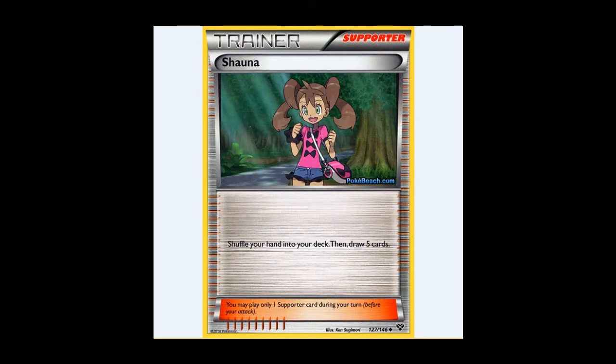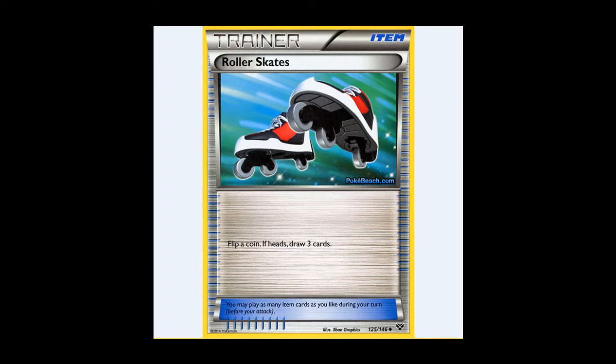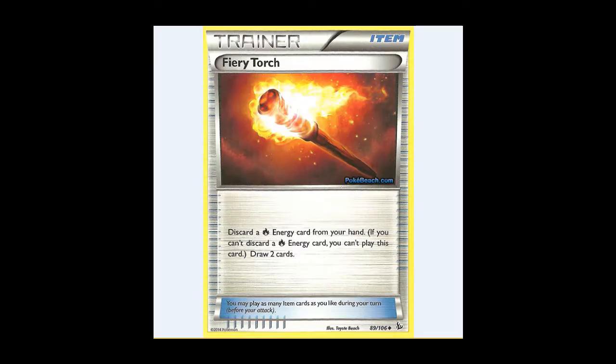We've also got Shauna, which allows you to shuffle your hand into your deck and draw 5, which most people are playing. And with a dearth of other options, Roller Skates — flip a coin, if heads draw 3 cards — has seen a huge amount of play. If you're playing Fire Energy, you can also play Fiery Torch, because you discard a Fire Energy and draw 2 cards. But obviously, if you don't play Fire Energy, it's no good.